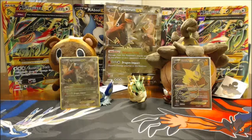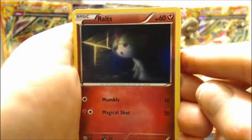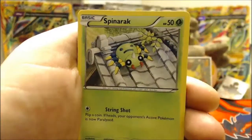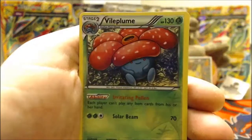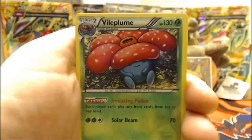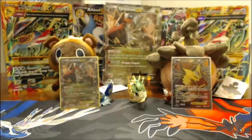Last pack of the opening. Cards: Ralts, Meowth, Spinarak, Baltoy, Vespiquen, Flash Energy, Faded Town. Reverse is a Vileplume — awesome, very useful right now. Rare is a Claydol, just a normal rare. But we got what we got.